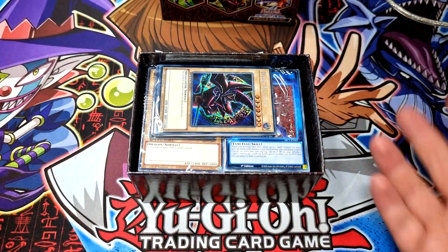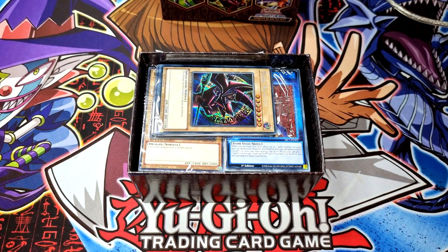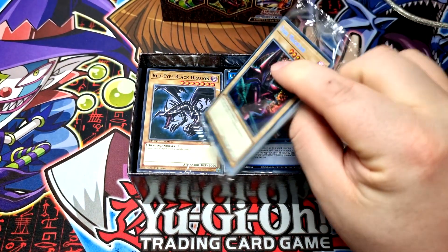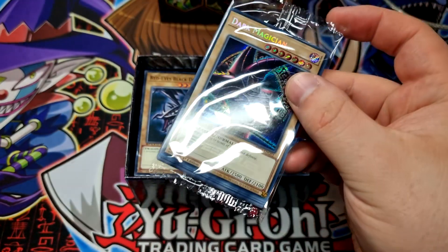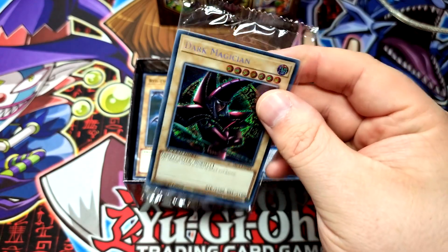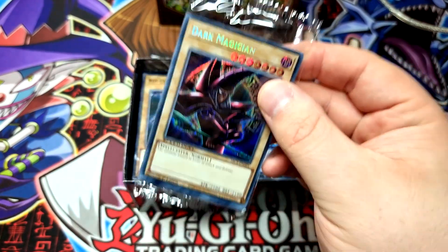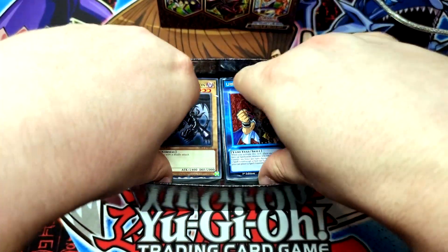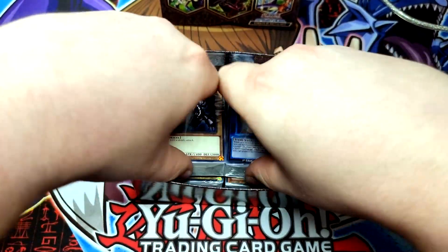Let's see what's inside. We start off with Dark Magician, which is absolutely awesome — great to see it in here. I love this artwork as well, so really cool to see that that's the one we got. I feel like this artwork represents Arcana a little better too — it really is a dark-looking Dark Magician. The secret rares are really the most exciting part about this for a lot of people, so we'll get into those at the very end.